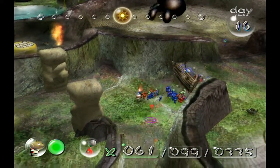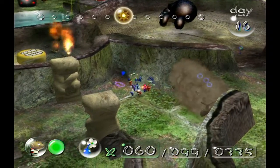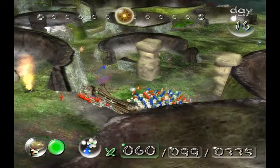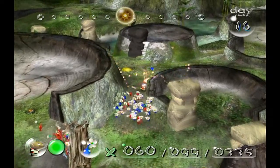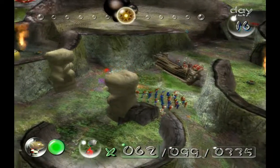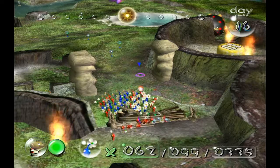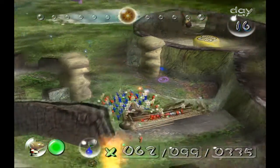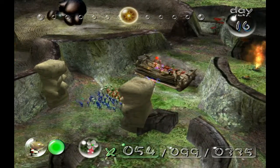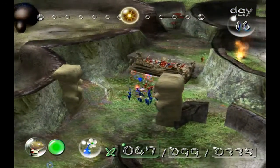I'm gonna try to make these blues do some work. It doesn't look like they are. Fine, then I'll just let the reds go. I don't know if that was the right way to do it, but it's fine — cause it's working. Wait, are the blues actually helping? Oh yeah, there actually are two or three blues that are helping out. There we go — that'll make it a bit faster.